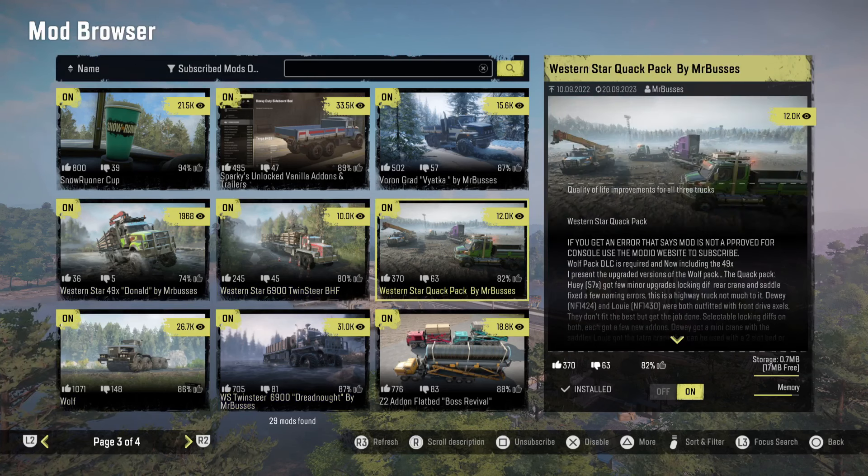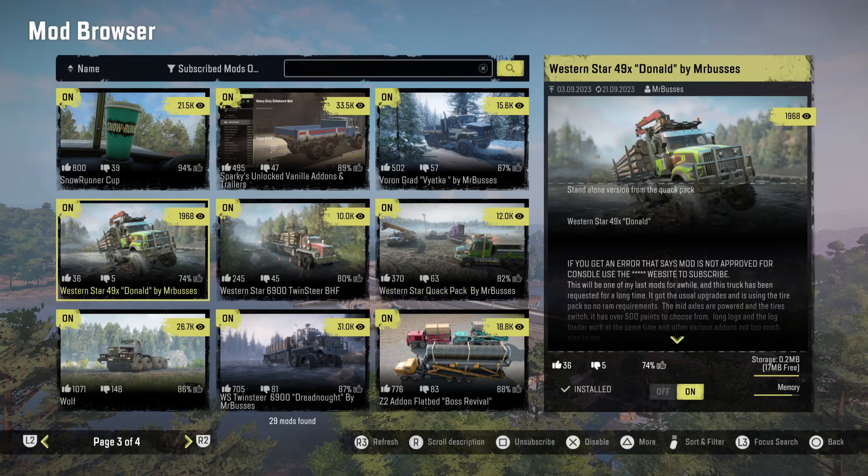We also got the Quack Pack, which I thought was hilarious — they actually made a truck mod that incorporates a little Disney. Not sponsored. We got three trucks called Huey, Dewey, and Louie, and then Donald, which has two variants but neither variant is actually different from the other. It's basically the same truck listed twice in the store.